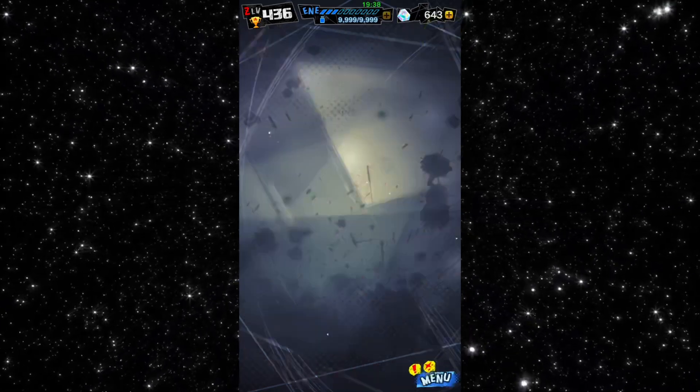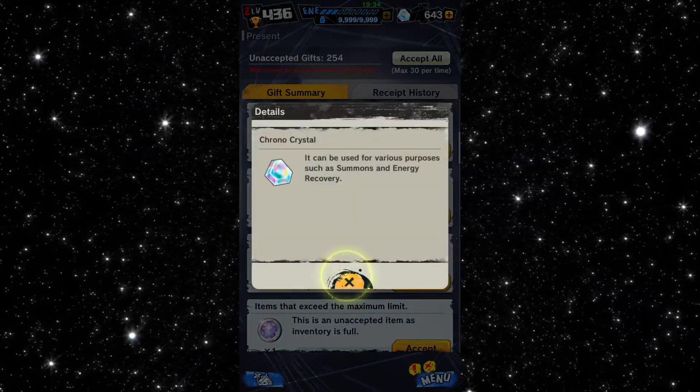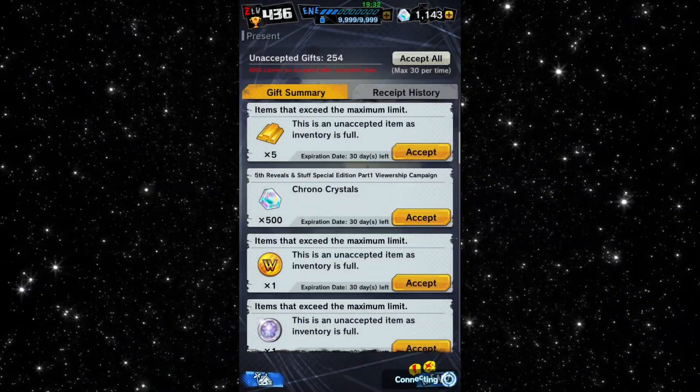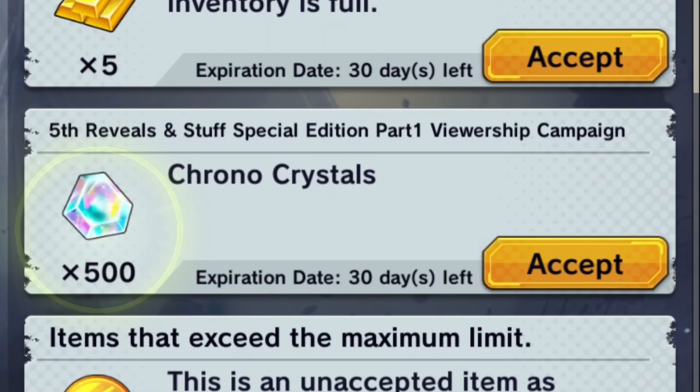If you're watching this right now, go to your present box — your gift box — and come back. There are 500 crystals waiting for you because the game got over 100,000 viewers on the reveals, so everyone gets a free 500 crystals.